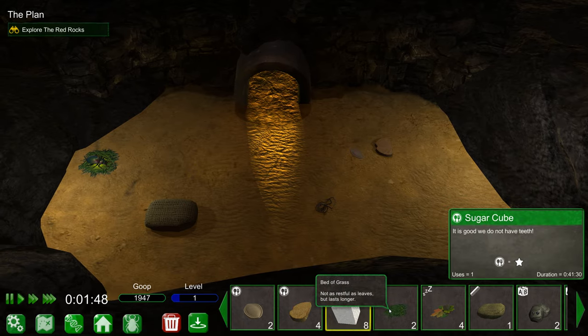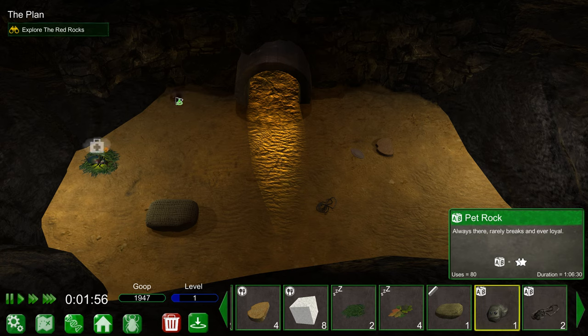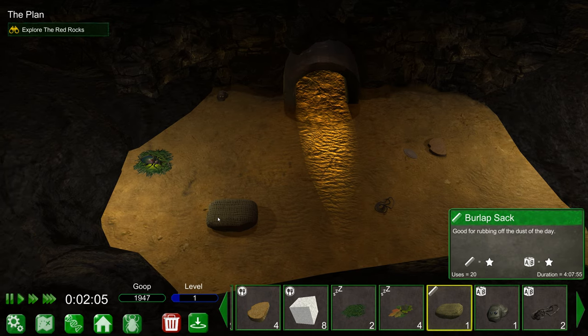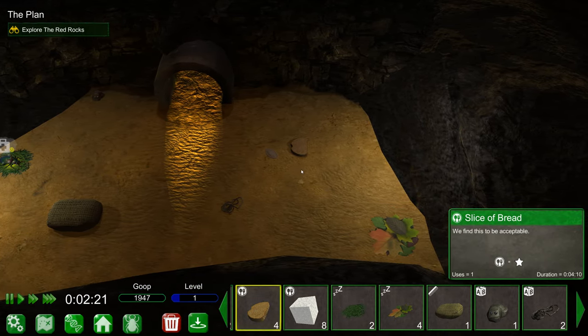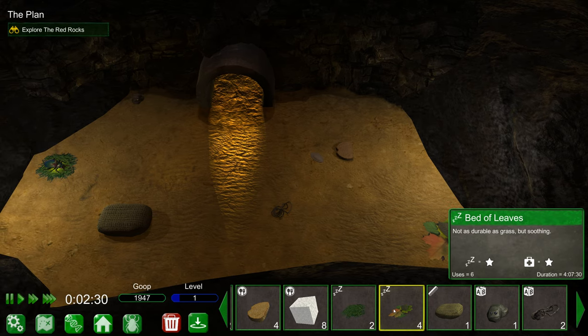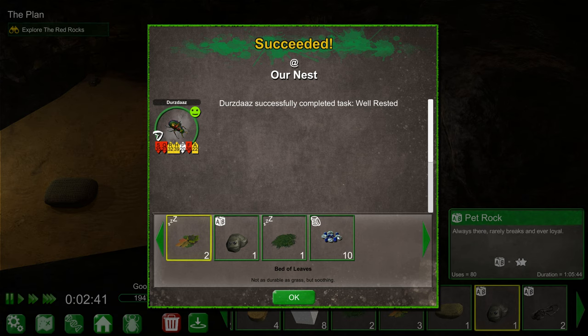What else do we have in our inventory? A sugar cube - it's good we do not have teeth. I can have a pet rock! We'll put the pet rock in the corner. This burlap sack is going to decay after a while - hours, minutes, and seconds of simulation time before it decays into trash. Inventory items never go bad. A bed of leaves only lasts six minutes? Oh my god. I got another pet rock - rarely breaks and always loyal.